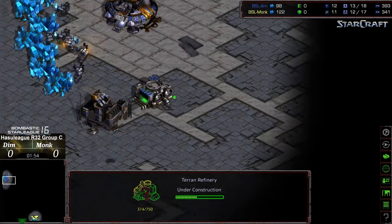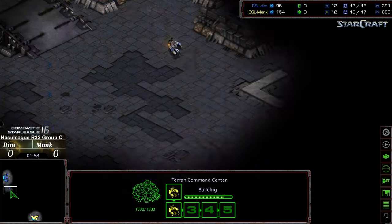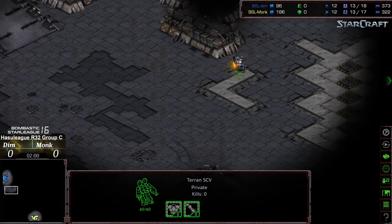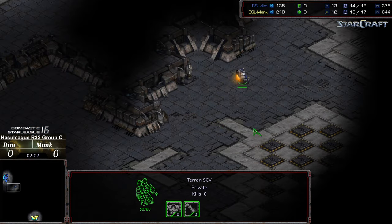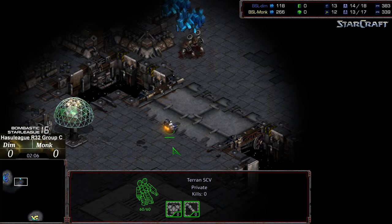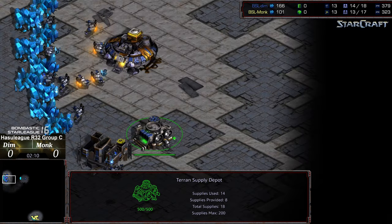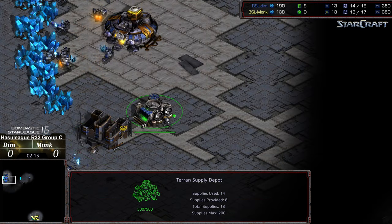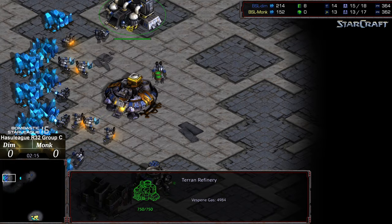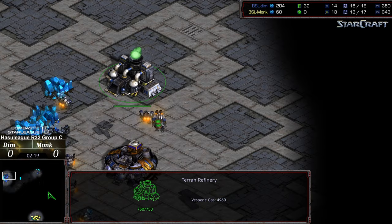Gateway starter at the 6 o'clock location. We do have a quick refinery from Dim, so I'm expecting some sort of factory opener potentially. We'll see how many SCVs get dedicated and for how long. Sending out the initial scout to the top right to check out things as they stand. He does have that defensive barracks and supply depot, three SCVs mining that gas.